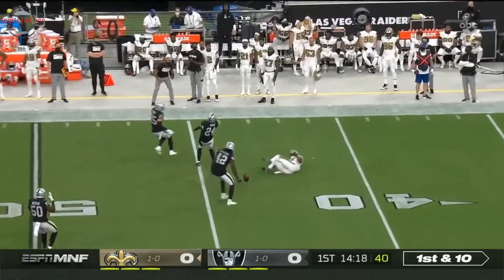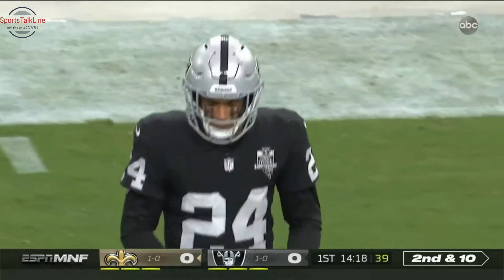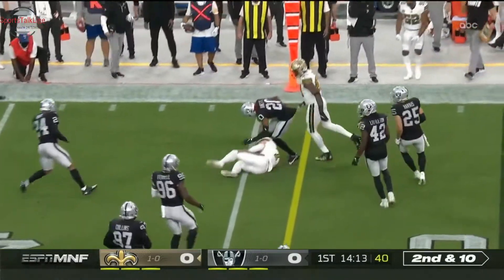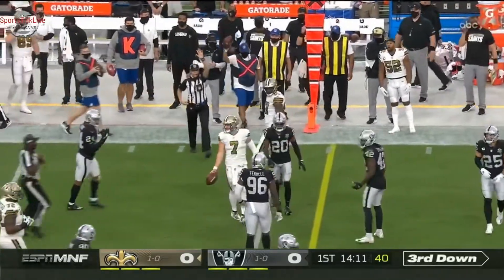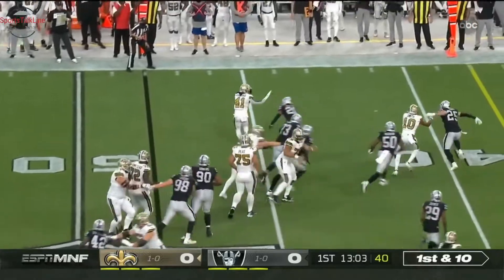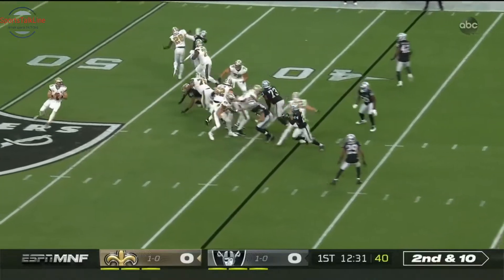Brees is gonna load one up and throw, and it's knocked away. Jonathan Abram able to bat it. Hill will keep it, try the left side and crash down just short of the first down marker. That's a second. Here's Kamara's first touch — he'll break it to the outside and be very close to another. Saints are going fast.